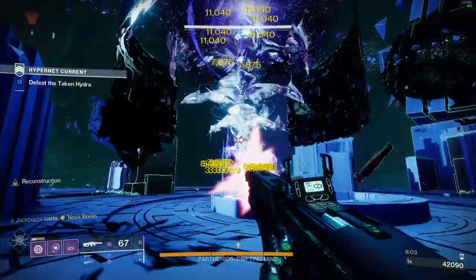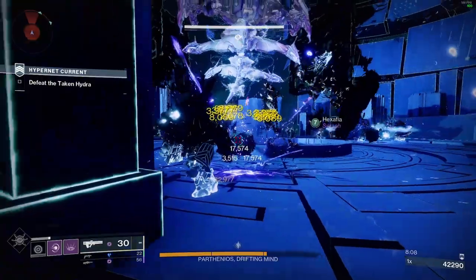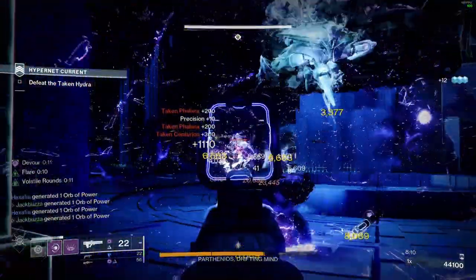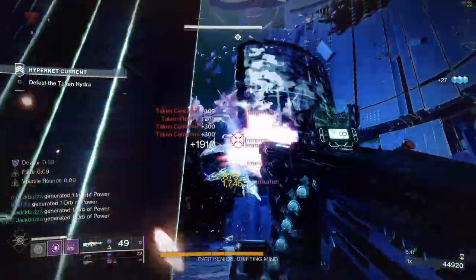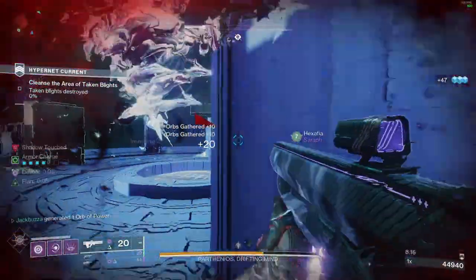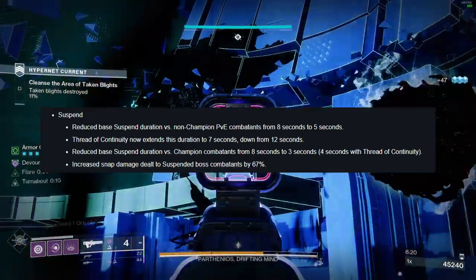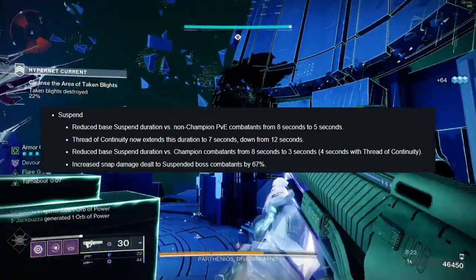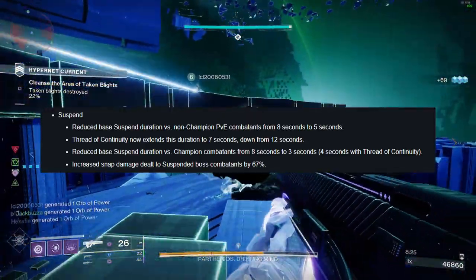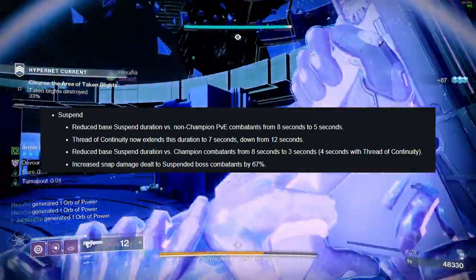The Thundercrash base cooldown is now 556 seconds, in line with all other roaming supers. The Knockout damage bonus against players is down from 50 to 30. Suspend is finally getting a nerf after being the strongest debuff in the game since Lightfall dropped. The suspend duration will be lowered from 8 seconds to 5 seconds in PvE. Threat of Continuity now extends that to 7 seconds, down from 12 seconds. And if you suspend a champion, it's only going to last 3 seconds, so it's not going to be as strong as it once was.